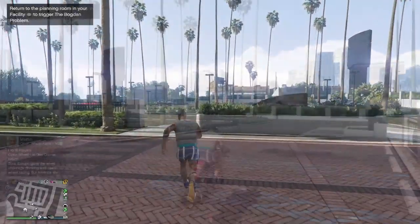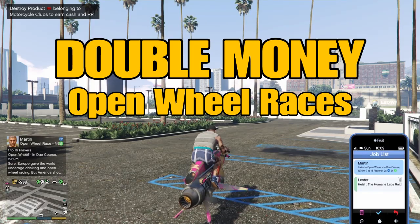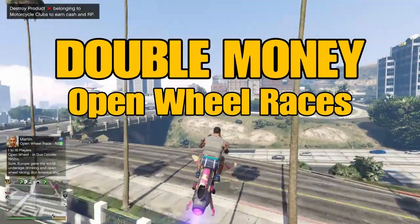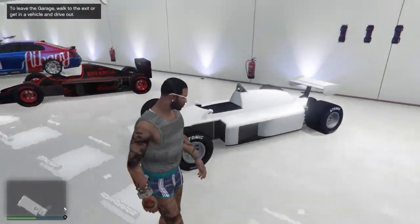Also of note, it appears that the Formula 1 vehicles now show up on the map. This week's double money event is open wheel races, so you'll be able to take full advantage of the R88 and the Progen PR4.